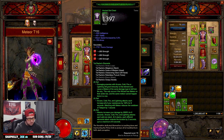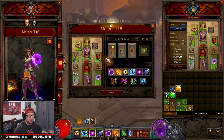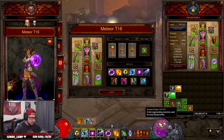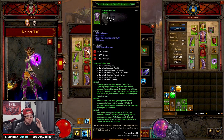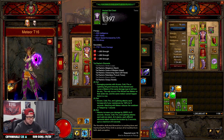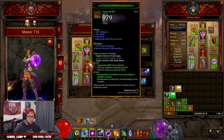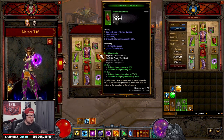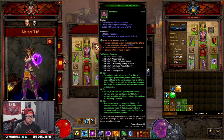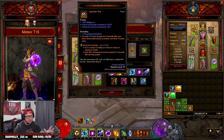We're running the Tal Rasha full set — all six pieces — but we're only running five of them because we're using Ring of Royal Grandeur since we have three different sets. We pull a lot from arcane power, so we need as much resource cost reduction as possible while maintaining damage output. We run five Tal Rasha pieces, two Captain Crimson pieces for the huge cooldown and resource cost reduction, and Aughilds for even more damage. For rings and amulet: Tal Rasha's ring, Convention of Elements, and Halo of Karini.